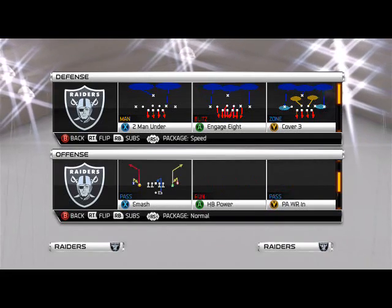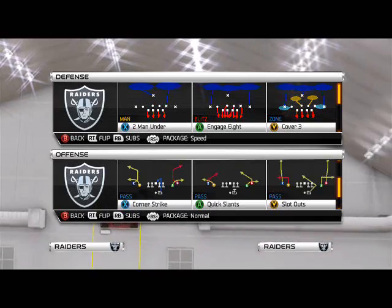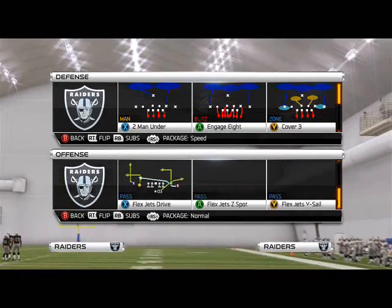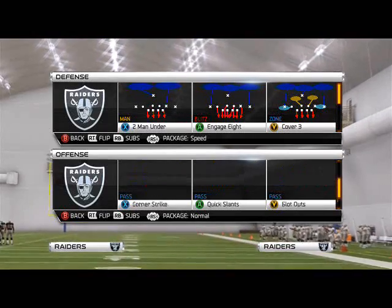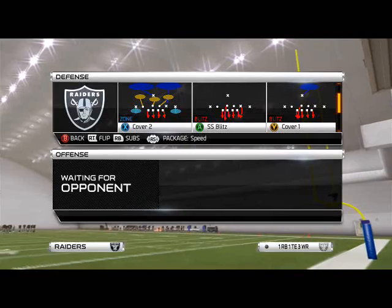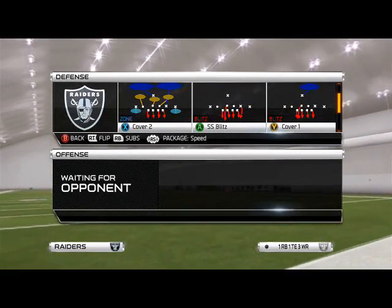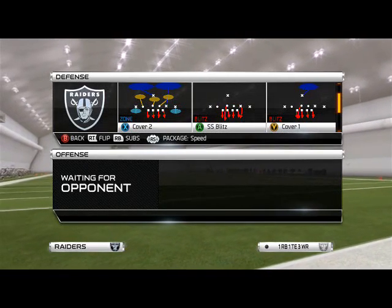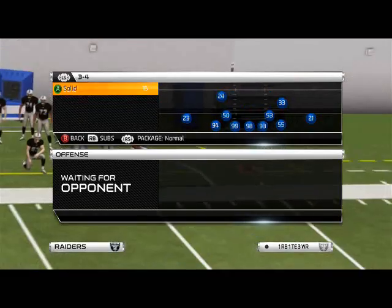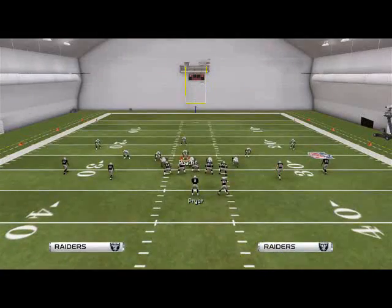The play we want to come out in really doesn't matter — we can use any play in the 46 normal formation. This is just a really simple setup; I'm using a play with everybody out on a route so I can show you the pressure as it's designed. The play I'm personally going to use is the cover one, because it already has a linebacker blitzing. Remember, today we're breaking down left side pressure out of the 46 normal.